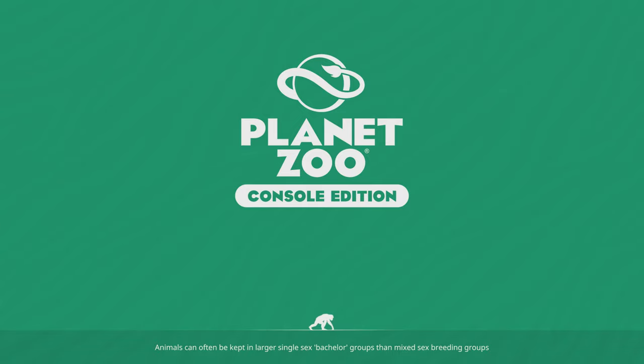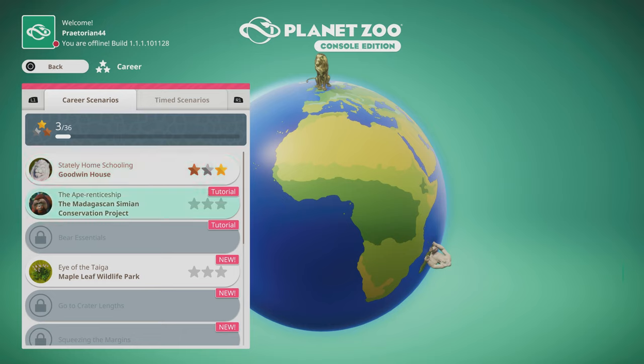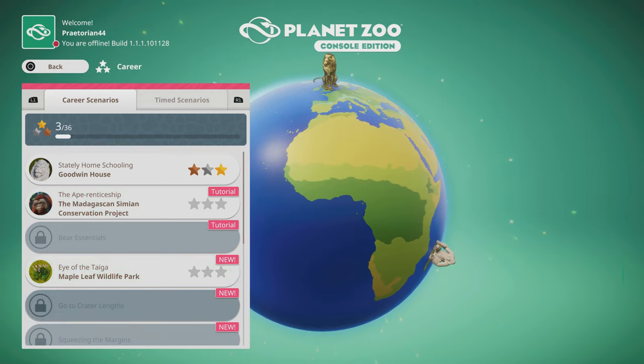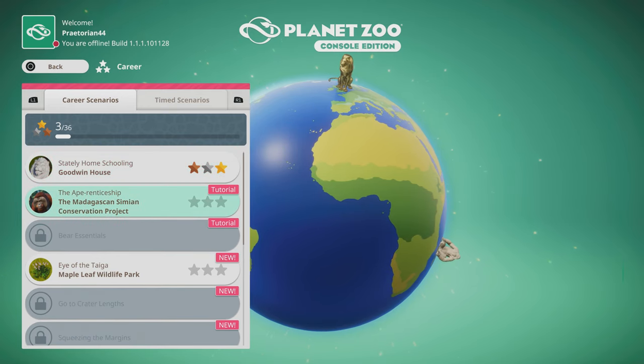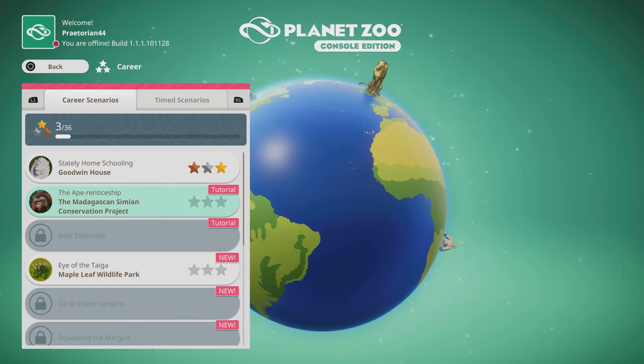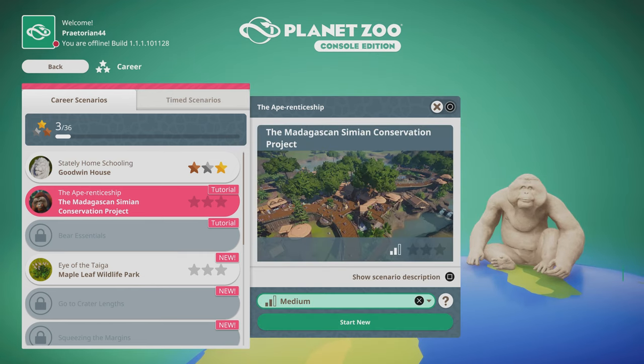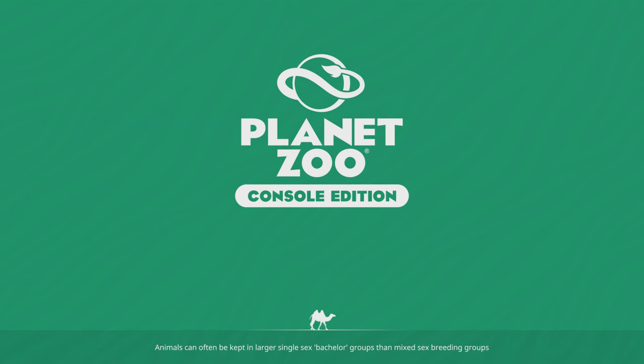Animals can often be kept in larger single-sex bachelor groups and then mixed-sex breeding groups — I assume that's a mechanic they'll get into in one of these tutorials. The next one is the Ape Apprenticeship or the Eye of the Tiger. If we go in order, we do the Ape Apprenticeship, and I really like apes — I love orangutans. So we're going to go to medium difficulty and jump into it.